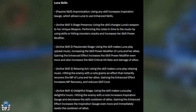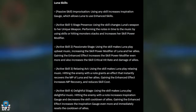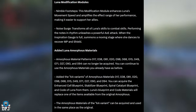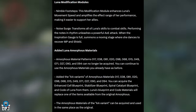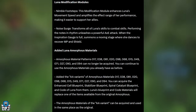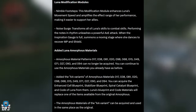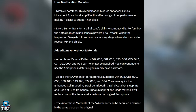Hitting an enemy with a note increases the Inspiration Gauge and decreases the skill cooldown of allies. Gaining the enhanced effect increases the Inspiration Gauge even more and immediately resets the cooldown of allies — madness! Luna's modification modules: Nimble Footsteps enhances Luna's movement speed and amplifies the effect range of her performance, making it easier to support allies. Noise Surge transforms all of Luna's skills to combat skills.